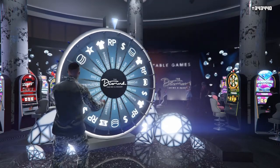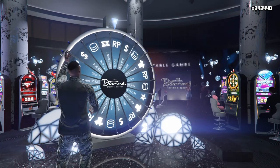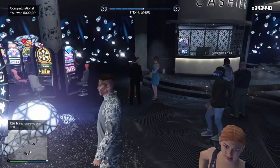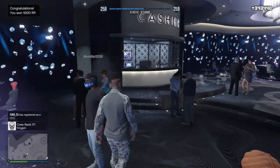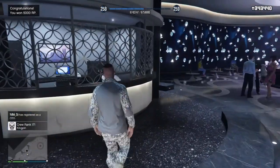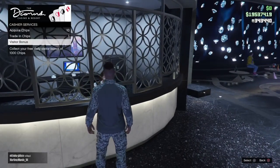We're going to give the wheel a spin just like we do every week and it looks like we are going to land on RP. Don't forget every day when you spin the wheel, go on over to the cashier and get your visitor bonus — it's a thousand chips. That adds up every day and eventually you trade it in for cash or use it in the casino and try to double up.